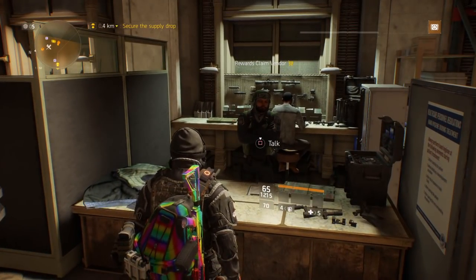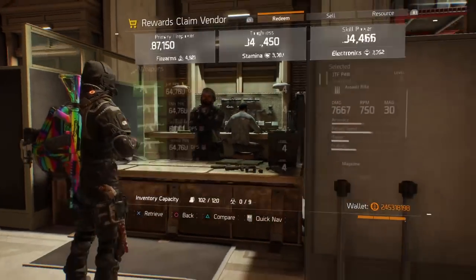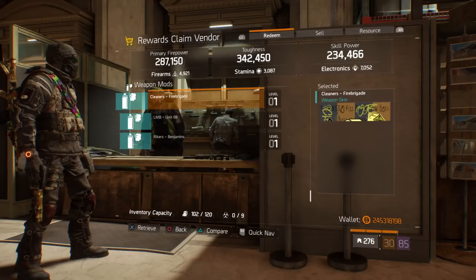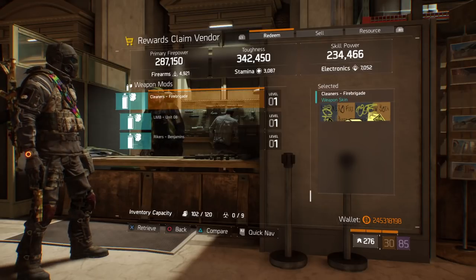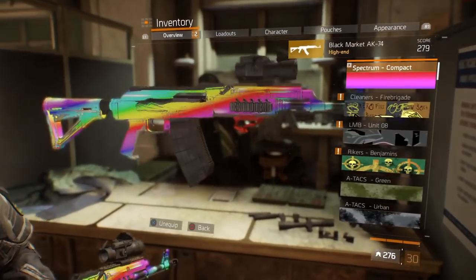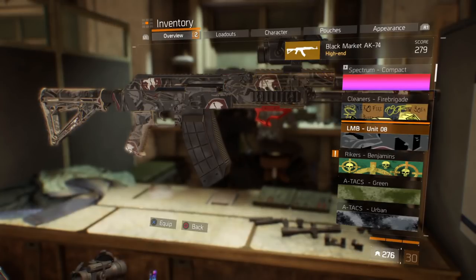For those who don't know, yesterday The Division was doing a 24-hour livestream. If you were watching their stream and had your Twitch connected to your Uplay, and you watched for at least 20 minutes or longer, you got three weapon skins — a Riker one, an LMB, and a Fire Cleaners one. It looks like Rioters don't get their own skin. We got Cleaners, that's what that one looks like. We got the Unit LMB — as you can see it has the LMB logo on it. And that's the Rikers. They're pretty cool, uniquely designed.